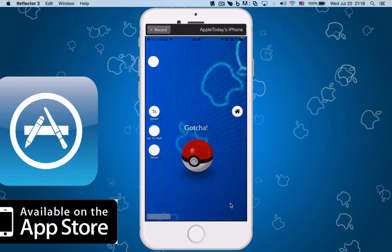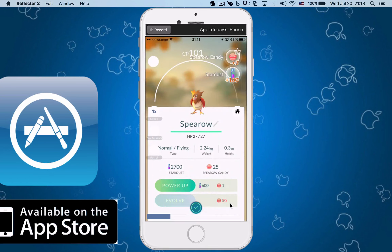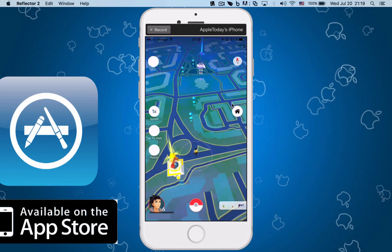I managed to catch the Pokemon without leaving my computer — you can see the computer in the background, I was right here recording this. I got the Pokemon. Now let's go back where I was. I'm just going to tap the home button right here. You can also tap the speed to set how much speed you want, and if you tap this button right here it will hide all these elements.